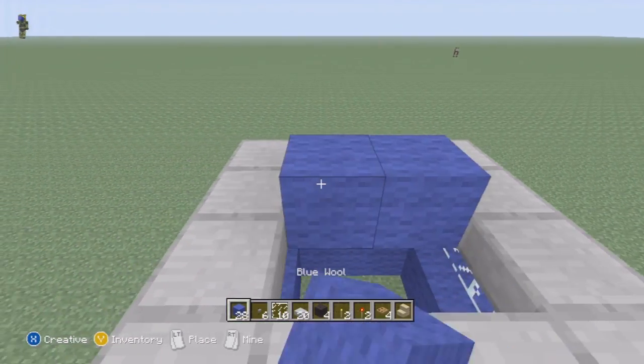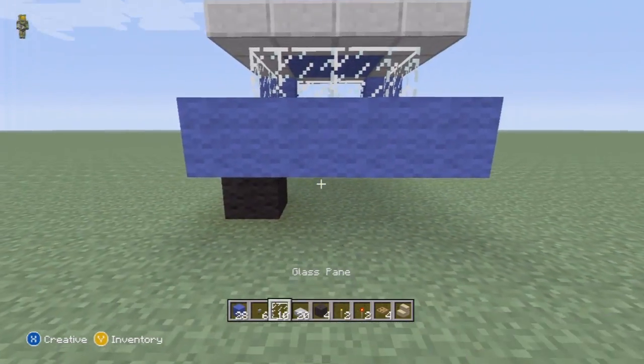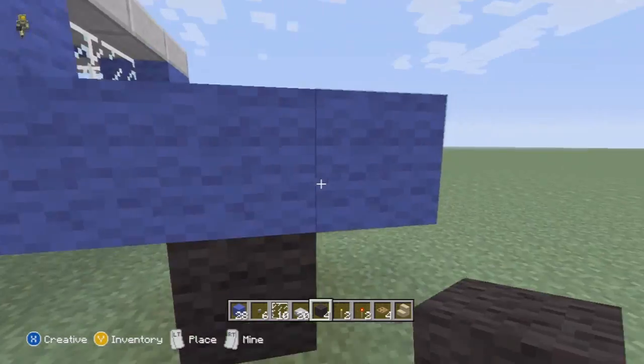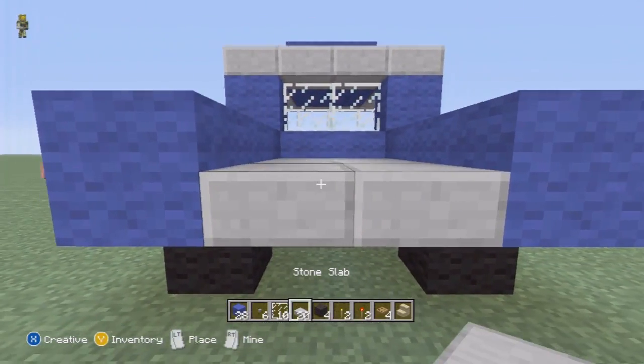You guys can use any color wool or any color — these are just suggestions. In the middle put it like this. In the front, to make the hood, go like that. I forgot the wheels — in the back you're going to make the bed just like this.